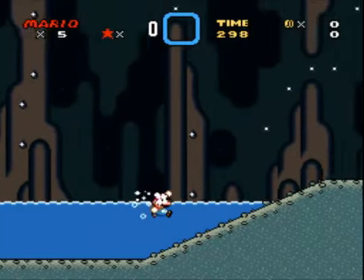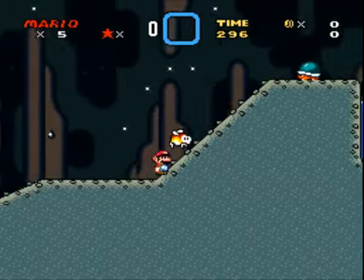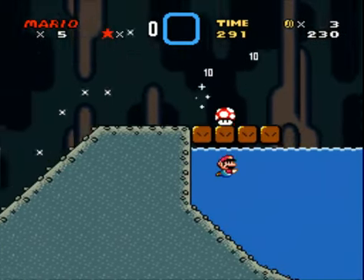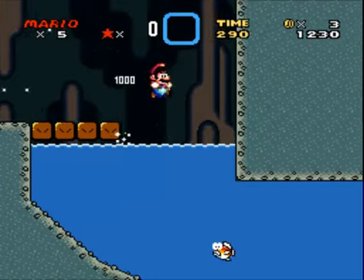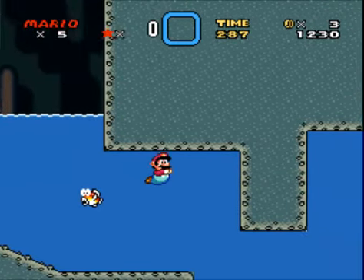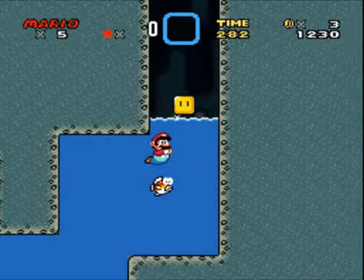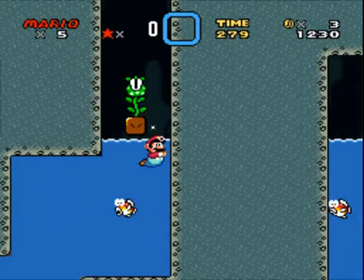First stop, Vanilla Dome 2, where we shall get a nice little secret exit and find our way to the Red Switch Palace. But that's not until later.